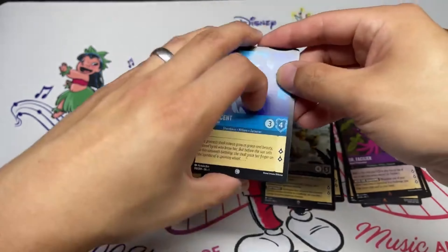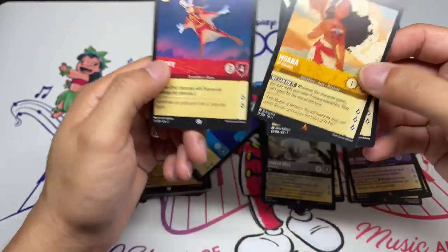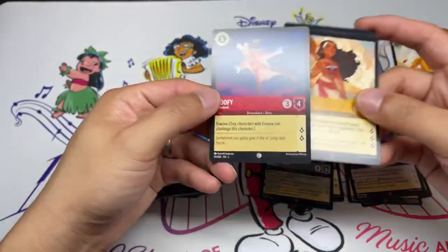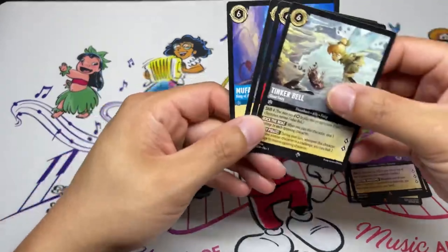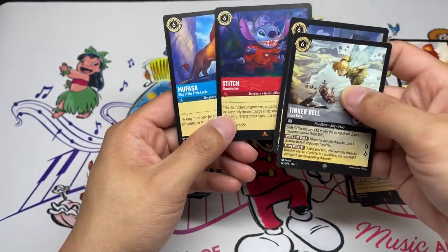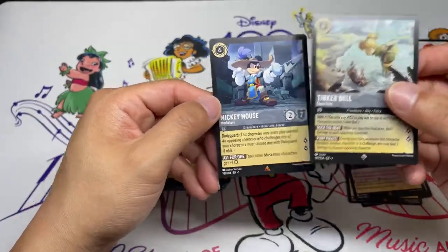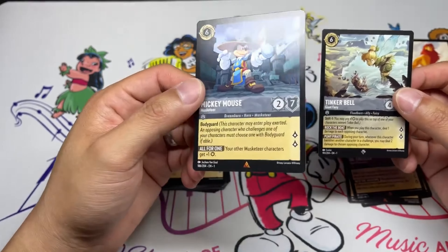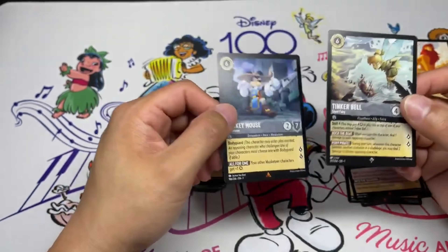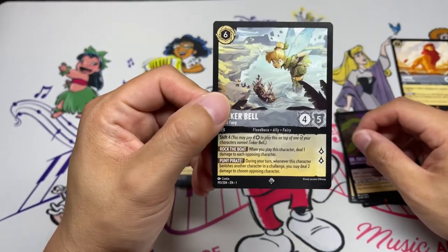Jumbo Jukimba is a very solid five-drop. Moana is just a big body that quests for three and evasive is always good. The sixes are essentially the same card even though one is common and one is rare — just great inkable drops. The bodyguard doesn't matter much in this deck since there's not much I'm worried about protecting, but you can find situations where it's good when you don't want them to easily finish off something that's just questing.